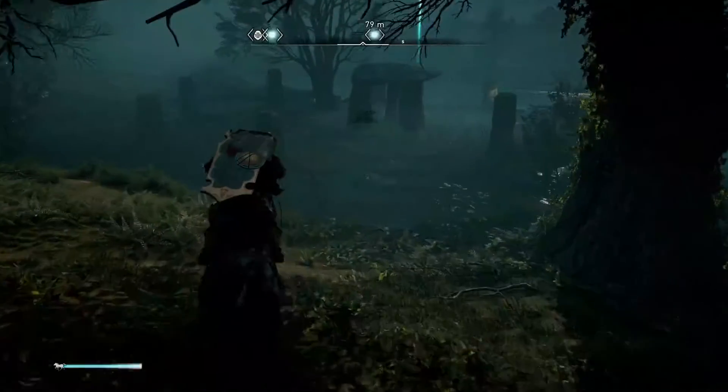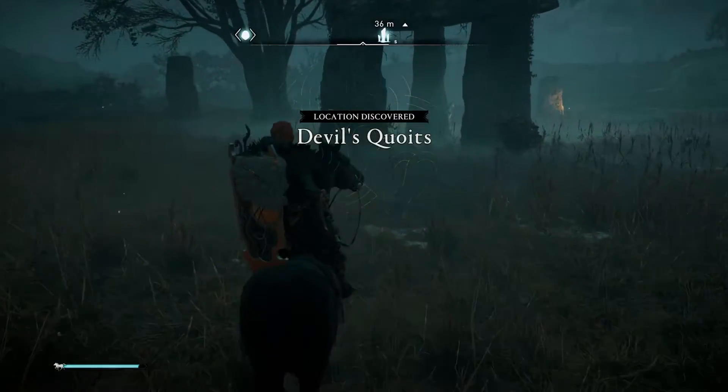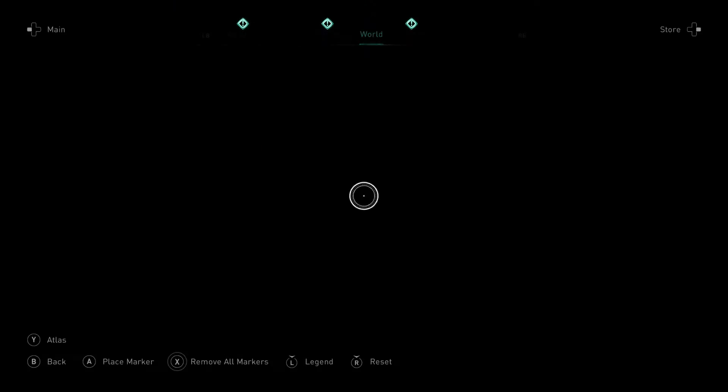Hello and welcome to Jumpin' Johnny Gaming. This video is going to show you how to complete the Standing Stone in Clochestershire. It's located on the south-east area of the map. The location is called Devil's Quotus.